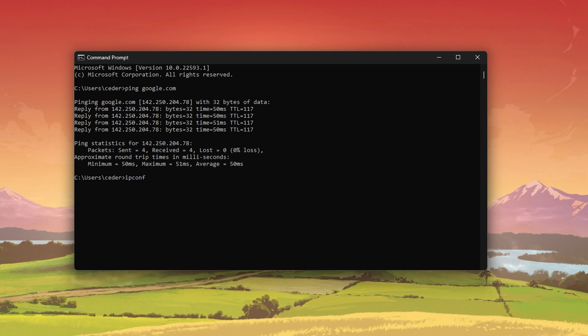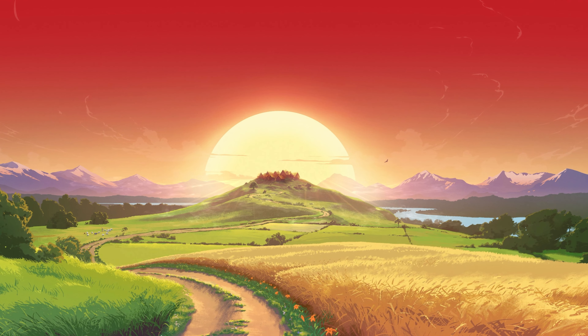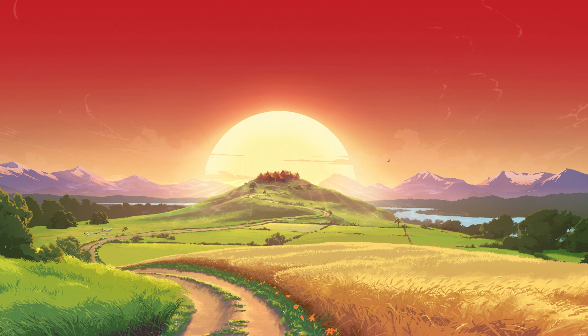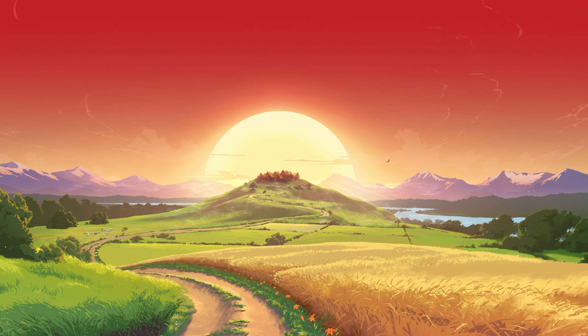Next, open up your Command Prompt by searching for CMD and hitting Enter. Use the command ping google.com. This command will check your latency and packet loss to Google servers. If your ping is higher than 100ms or if you encounter any packet loss, then you should make a few changes to your connection and follow the next tweaks.